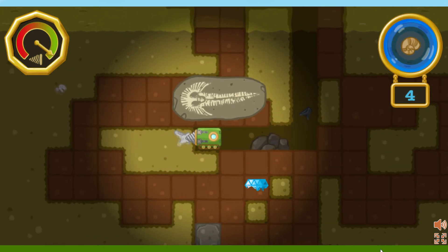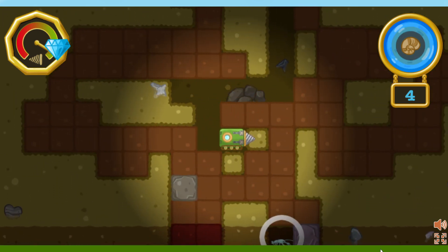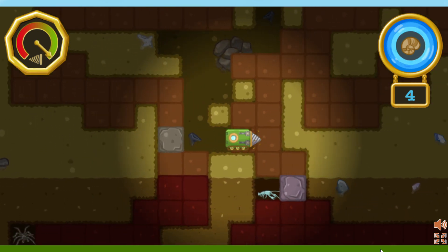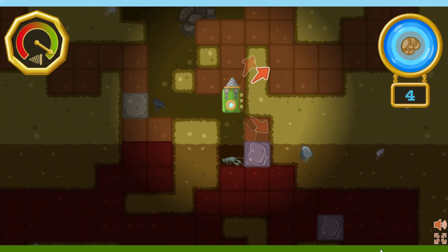Yay! You found a fossil. Now let's find the rest of them. There's a troglobite! Troglobites are creatures that live in dark caves. Maybe it'll know where we can find some fossils. The troglobite says there's a fossil in that direction. Let's go find it.